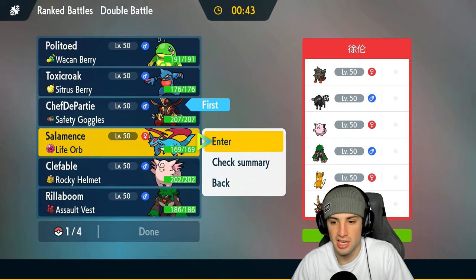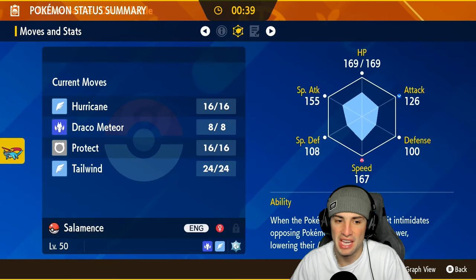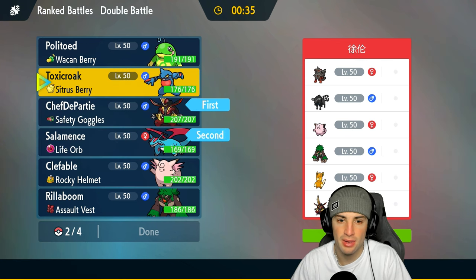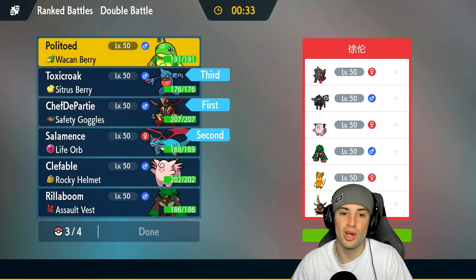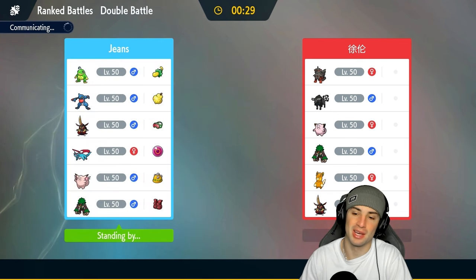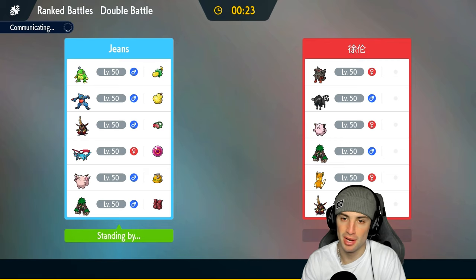They also have two fake out users which is kind of scary. I also have Tailwind which could be good. I'm going to go Salamence and Kingambit as leads, with Toxicroak and Politoed in the back for late game. Let's get after it. I wonder what they're gonna lead — I'm really hoping for an Intimidate lead.